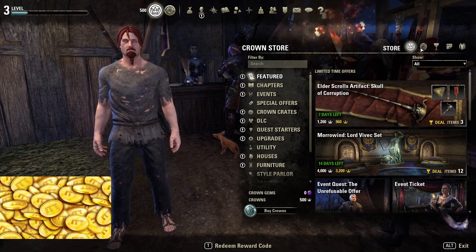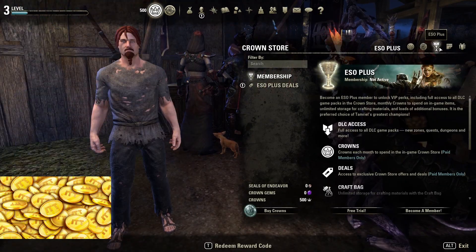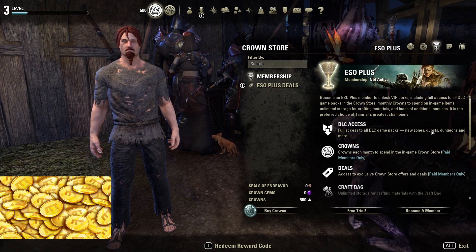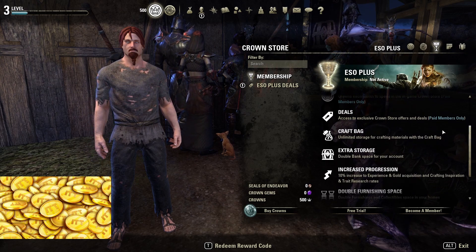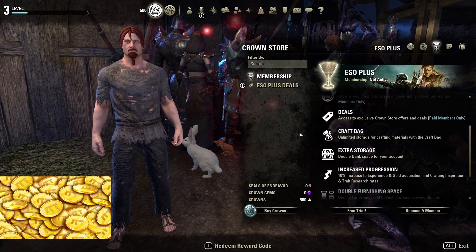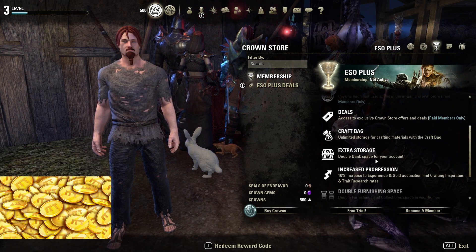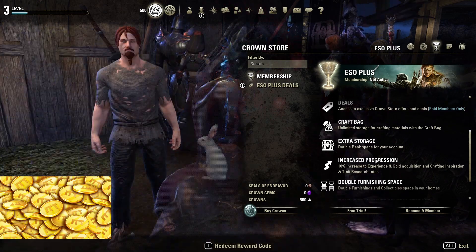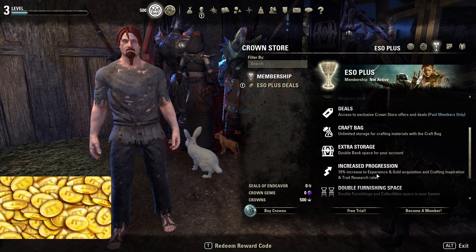You can get the free ESO Plus access simply via the crown store. Most importantly, ESO Plus will not only grant you access to DLCs like Blackwood and the Companions, but as well access to the crafting bag. This will result in many players who do not regularly pay for ESO Plus stocking up on materials so they can easily use them out of the craft bag even after the event, and therefore do not have to use up inventory space for materials.